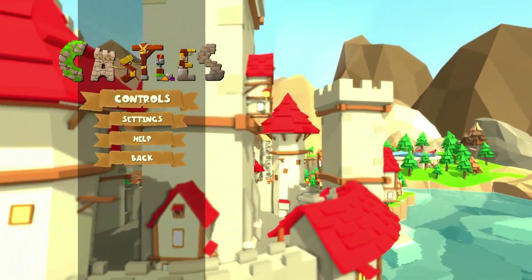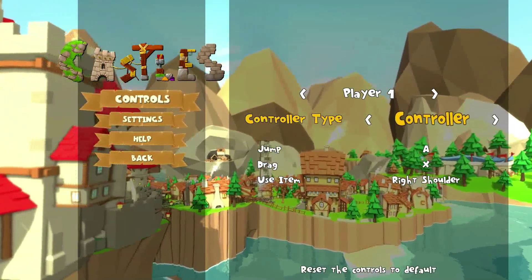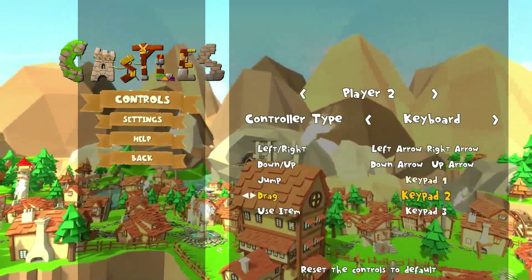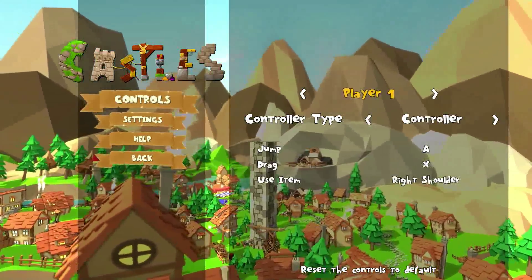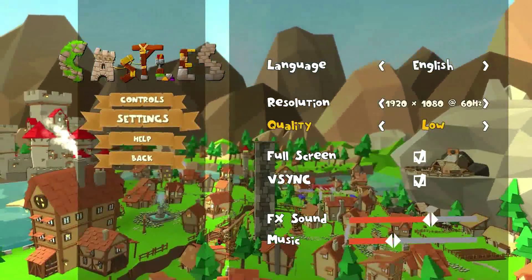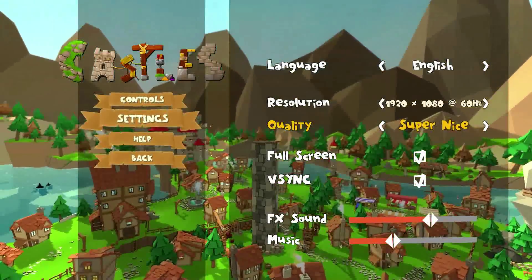Let's take a quick look at the options menu. For controls, I'm using the Xbox controller, although you can use keyboard and map the keys to whatever your preference is, which is always a plus. In settings, the graphics quality options are: low quality, standard, good, and super nice — which is kind of funny.